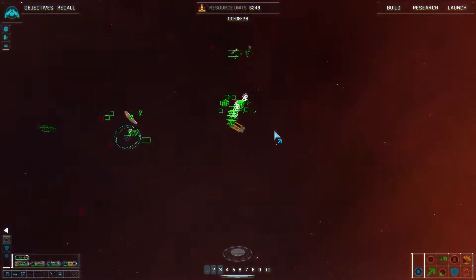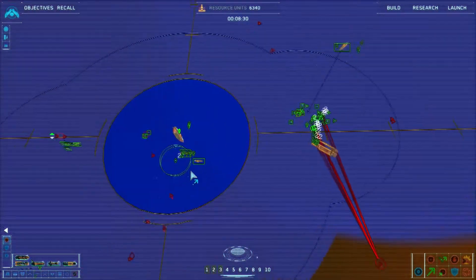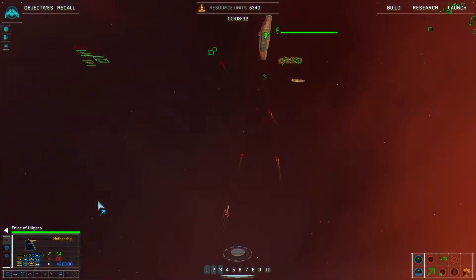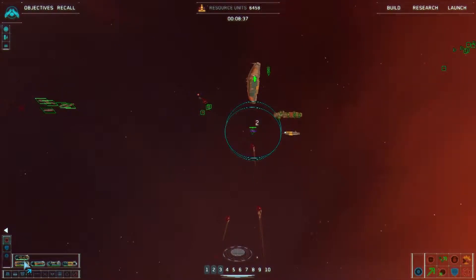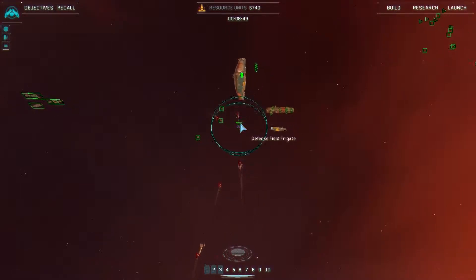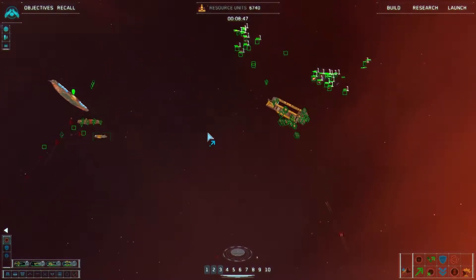Group two standing by. Attack vector laid in, pursuing. I'm hoping the mothership is set to - yep. What did we lose there? Carrier sensor array under attack. Damcon level two - I don't actually know what I lost. Defense field frigate under attack.